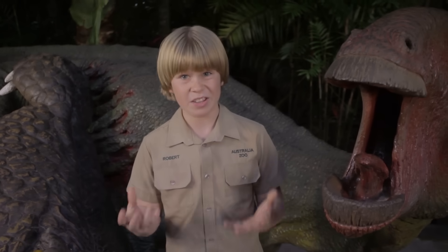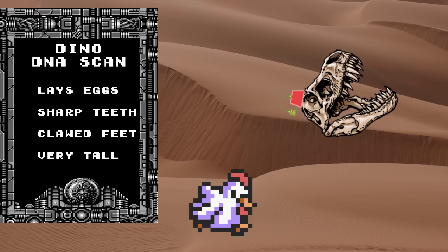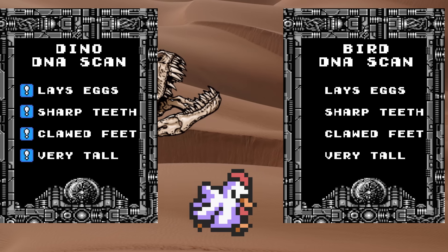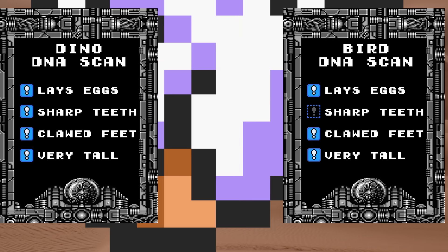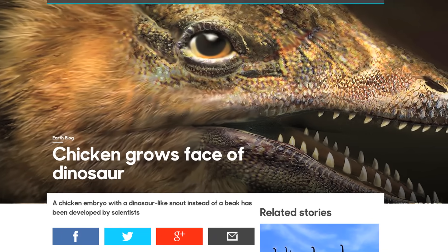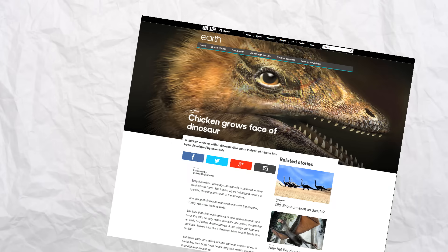And believe it or not, we might not even need a full dinosaur, because of — you guessed it — the chicken. After studying dinosaur fossils and comparing them to bird DNA, scientists have found that some of the dinosaur-like genes in birds are turned off in their modern form. If there were a way to turn those genes back on, scientists could actually bring back some of the dinosaur traits that chickens have hidden away — like giving a chicken a dino mouth instead of a beak. Sound like a stretch? Think again. It's already been done! Getting the DNA might be really, really difficult, but research shows it's certainly not impossible. Chickens with dino noses? Bones with 60 million year old cells hidden inside?